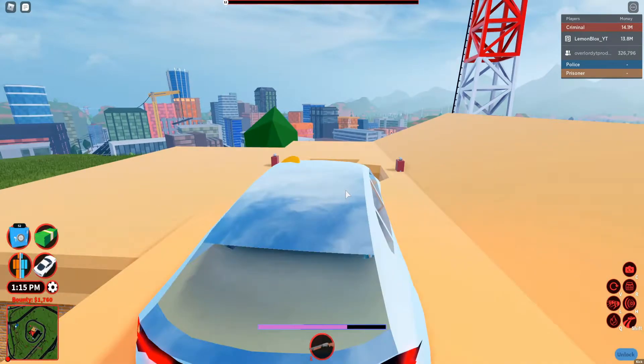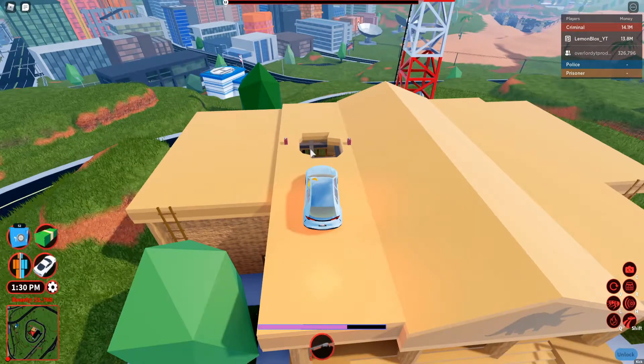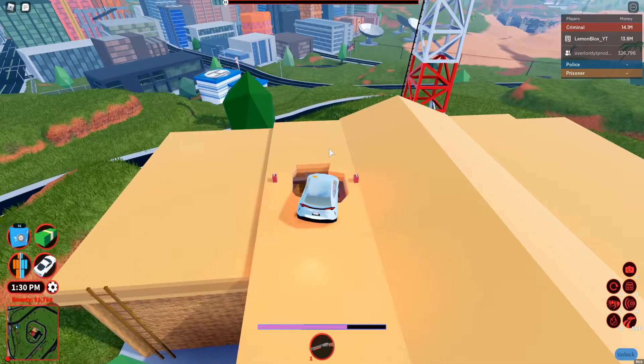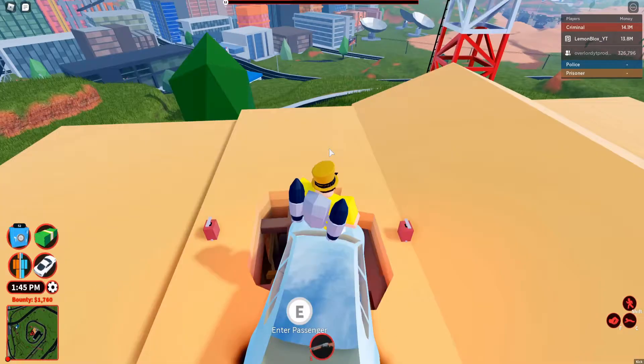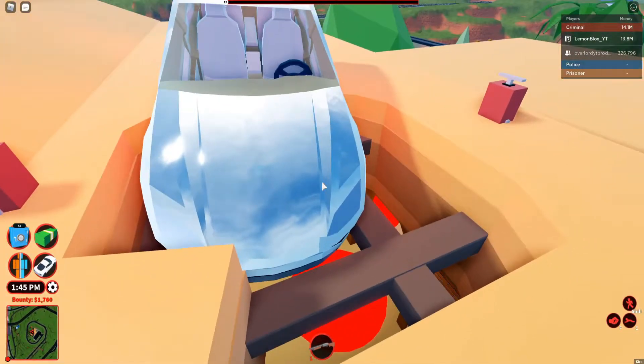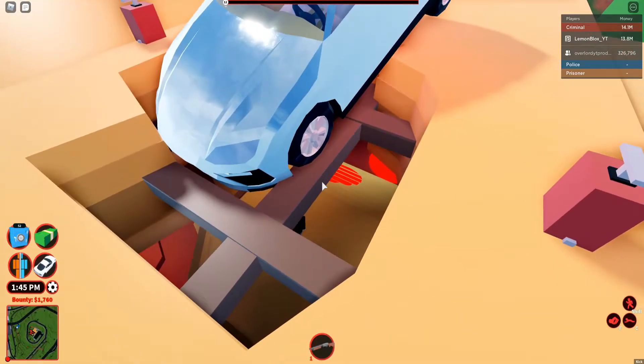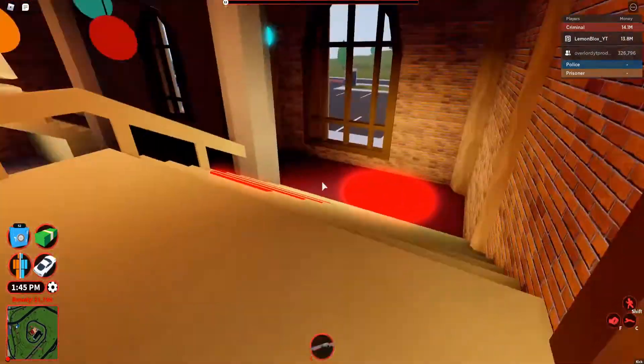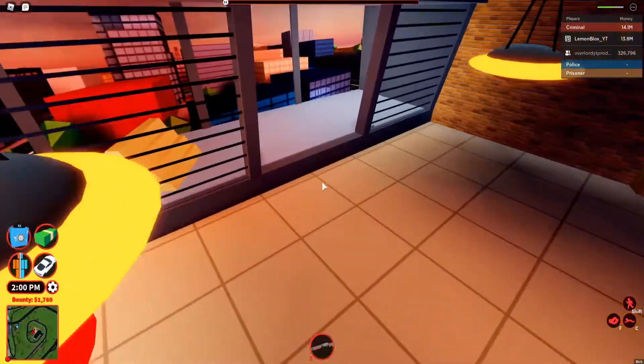that can also fit in the hole right there. You can actually do this with a helicopter, but the helicopter doesn't work that well. So I brought a vehicle up here, let's just put it like this, facing like that. And what you want to do is just go into the museum and just rob it guys. I'm not gonna rob much right here.